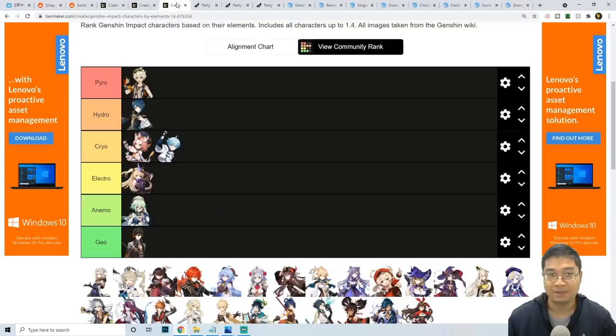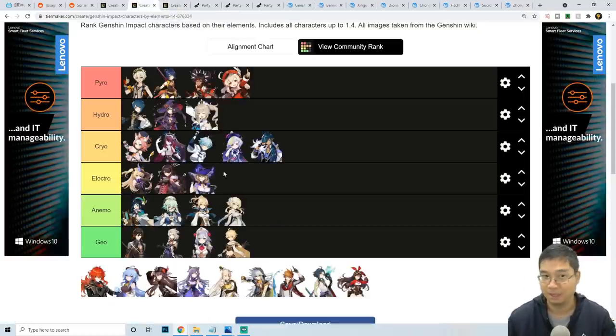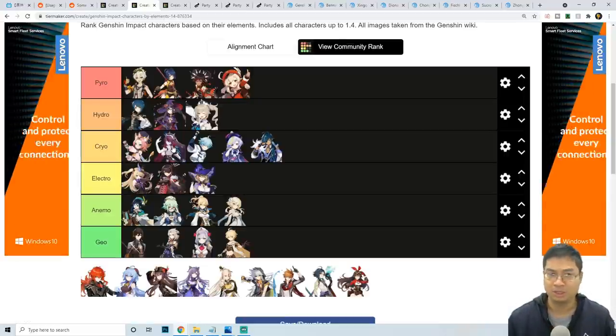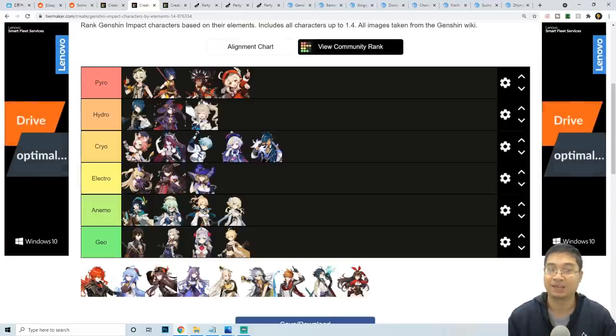Some of you may already be aware of Rosaria's combinations — she increases the team's critical rate and also boosts physical damage, making her a really good support and sub-DPS. She can also be a main DPS if you have her at higher constellations.